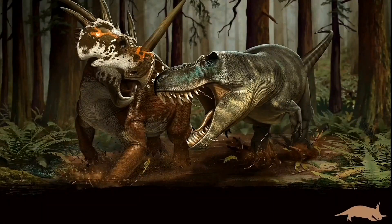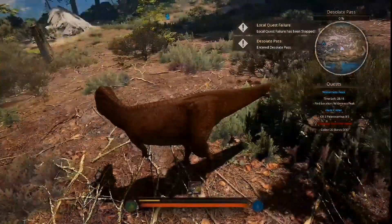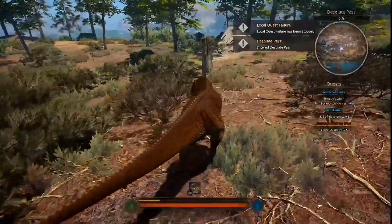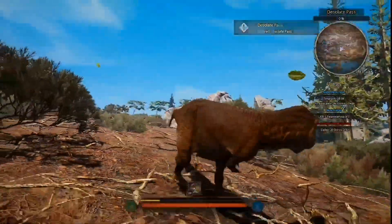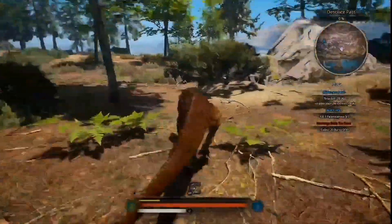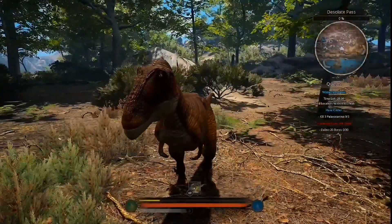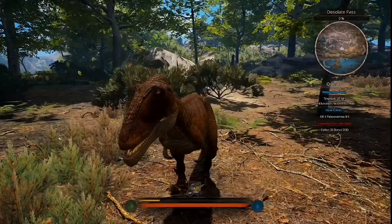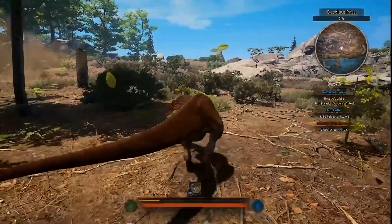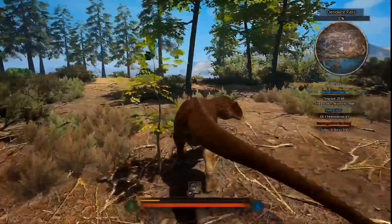Oh boy, we have got a lot to show you today, ladies and gentlemen. First of all, this thing is the first dinosaur to have unique baby animations. Look at it — this is its baby walk. It looks adorable. Here's its baby trot, and its baby sprint. Look at it, these are amazing. As you grow over roughly a 3-minute period, when you reach a certain growth stage, you'll get your adult animations. But look at this thing, it looks so good.